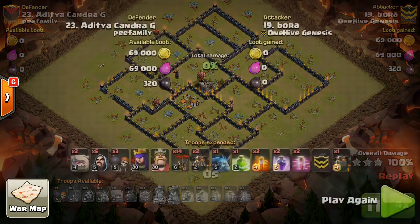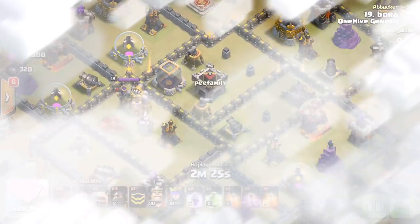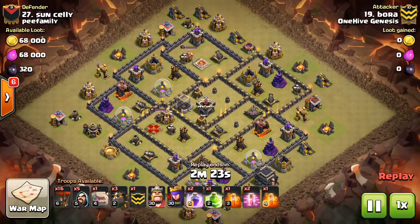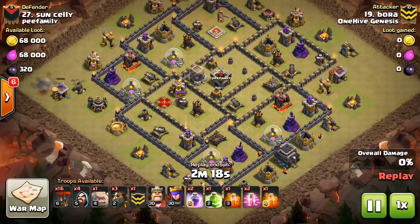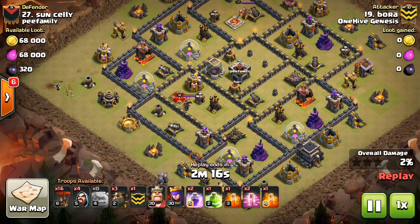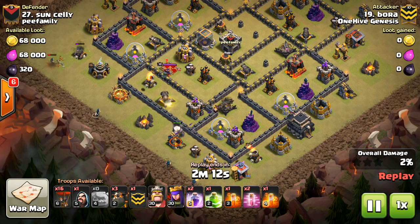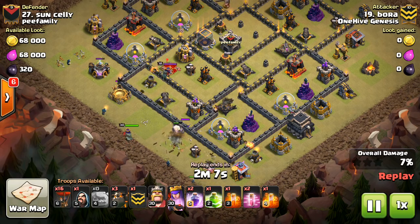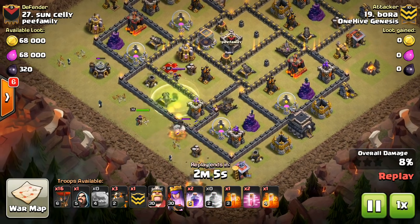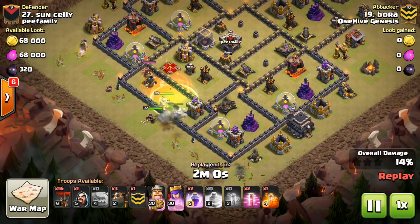Alright, we're going to take a look at one more. Number 27 is the base we're looking at. Bora again — I didn't even make this connection when I was picking these out — but awesome job, dude. This time he's coming in with just one Golem. I assume there's a Lava Hound in the CC. That one Golem goes down taking quite a bit of damage; all four point defenses are on it, so he has to get the Queen and wizards down quickly to take advantage of the Golem while it's tanking. I like how early he gets the Queen down.